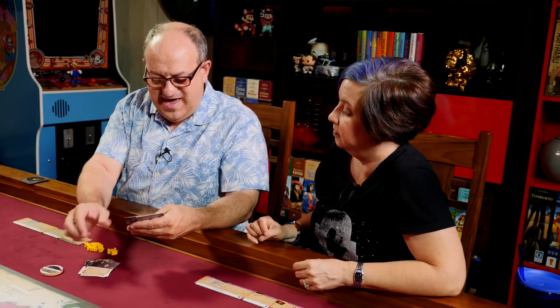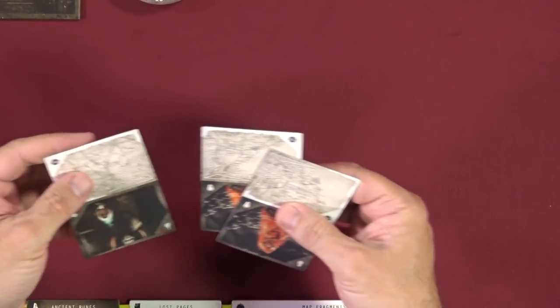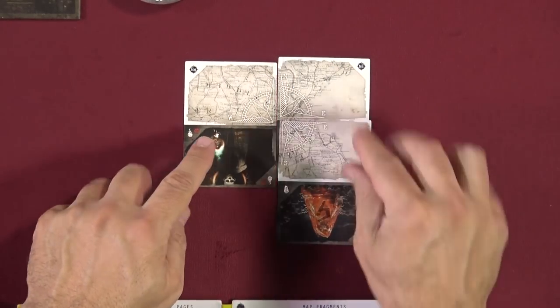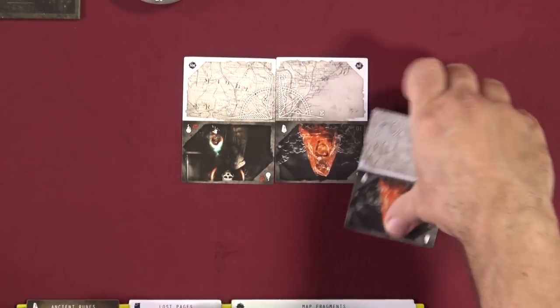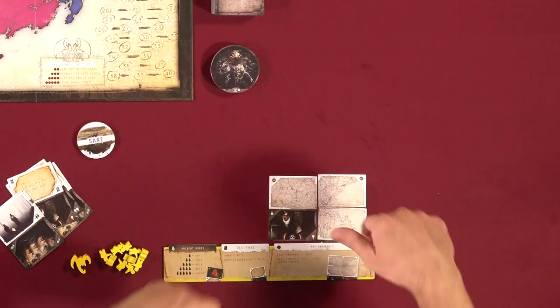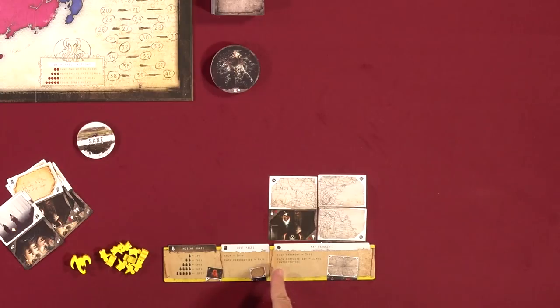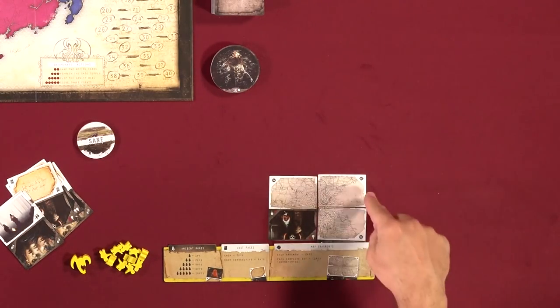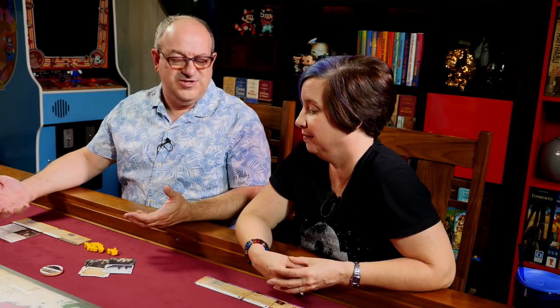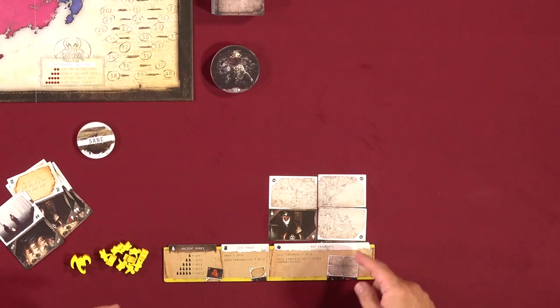Similarly, you can play map pieces. You are trying to collect map pieces, which come in one of four flavors: northwest, northeast, southeast — you're basically making this map. You get two points for each fragment of a map, but each complete set is worth twelve points. Essentially, anything you collect is good; it will score more if you get the complete set.